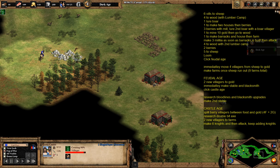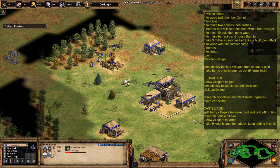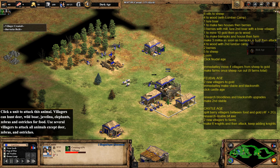Make sure you keep scouting your map as you're doing the Drush — you need to know where the enemy's resources are. We can tell the town center is there because of the dead sheep, so we're just finding the actual resources. Once that boar is finished, all of those villagers are just going to collect from the sheep.